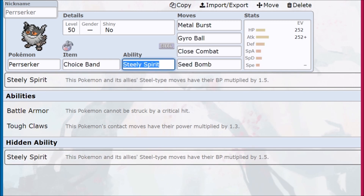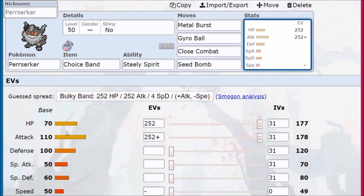Perrserker has 70 HP — we max it out. 110 Attack — we max it out. Adamant nature to bulk out physical attacks. Special Defense is pretty low, which we see on Steel-types, and then we have a very low speed at 50.